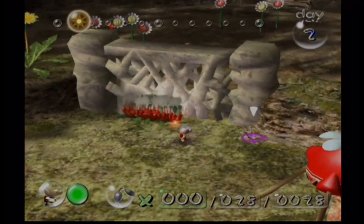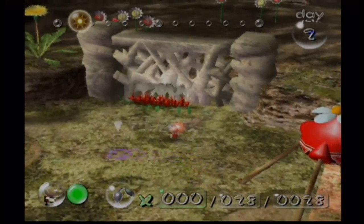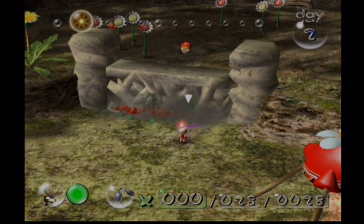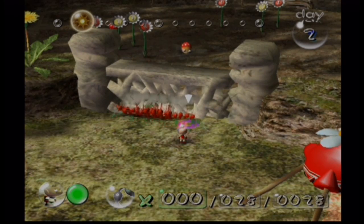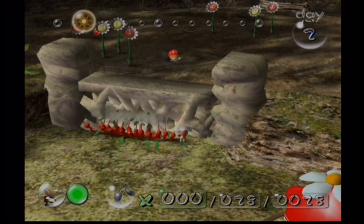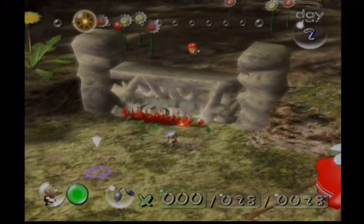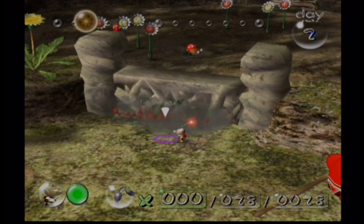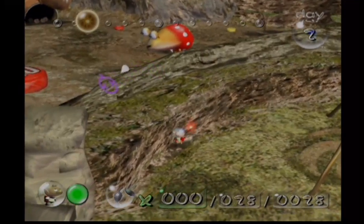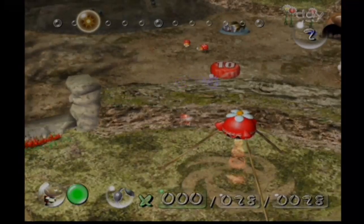We're gonna get all those buds and kill the enemies. Hopefully we don't lose any Pikmin - that would be catastrophic. It's working. I'll give the illusion of me helping. Almost there! There's a big one over there. There's a ship piece! We're gonna need a lot more Pikmin.